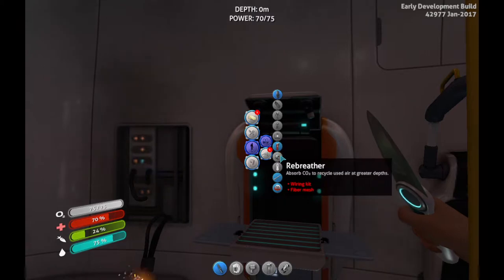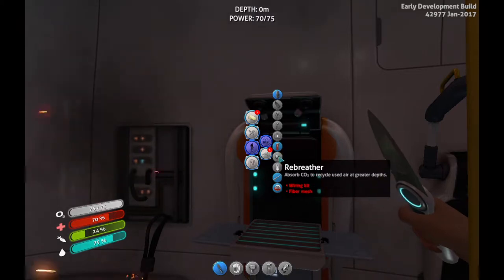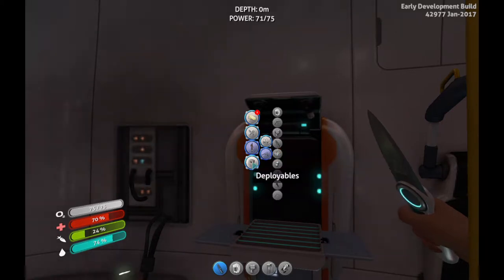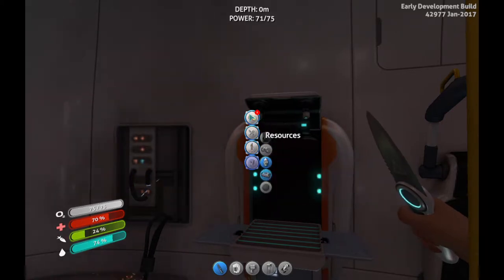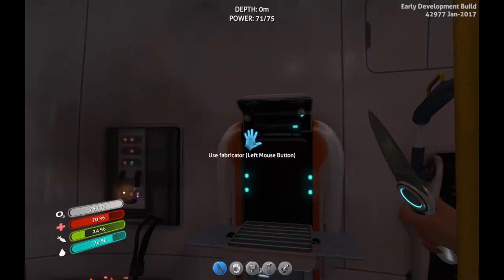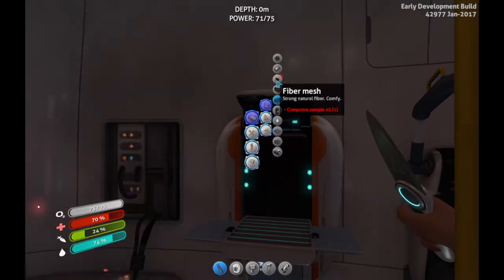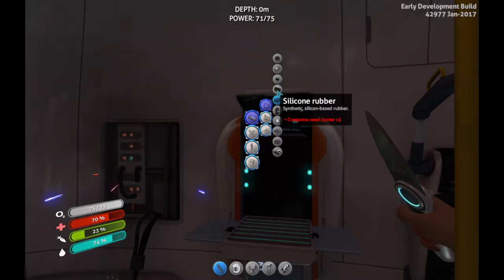Oh, I can get new stuff — rebreather, wiring kit, fiber mesh. Dive reel — no I don't want that. Now what do we need here? Fiber — oh jeez, silicon rubber. I got creepvine seed cluster times two.